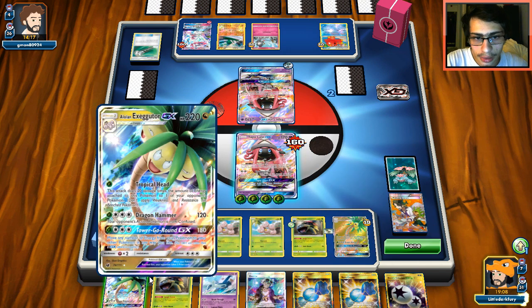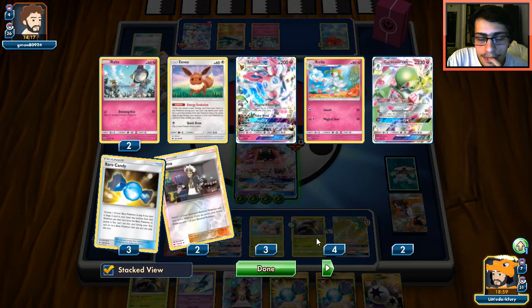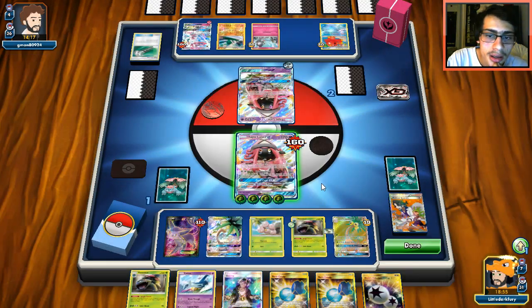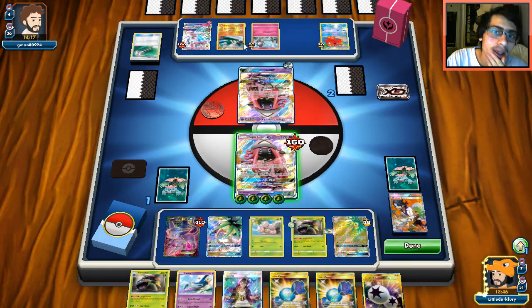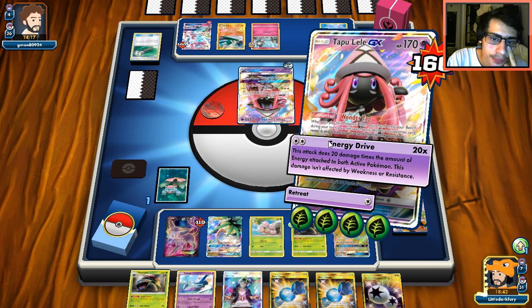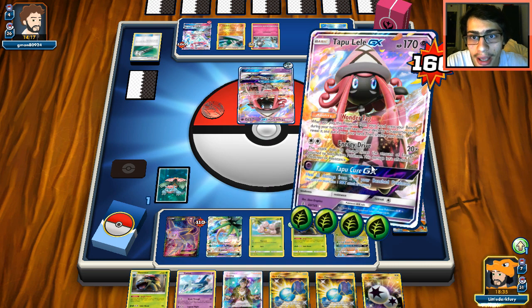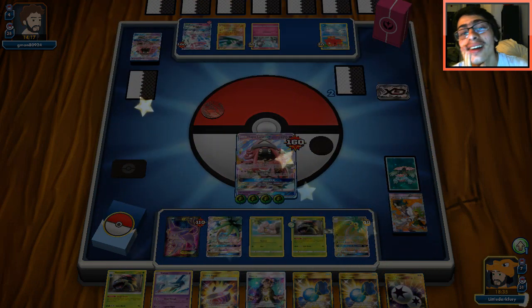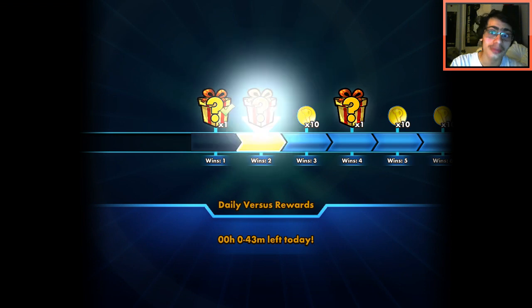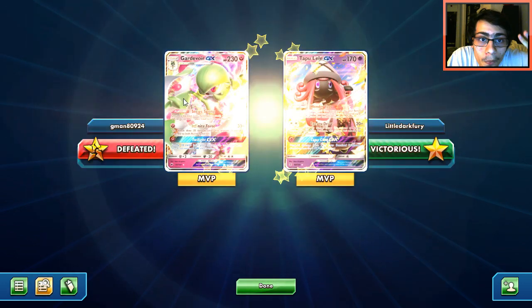We do the math: 20, 40, 80, 120, 140 — and I think it is game. Yes, it is game! Exeggutor beat Gardevoir! I didn't even realize we had game there. We just beat Gardevoir with Exeggutor — and we actually used Exeggutor in the match.